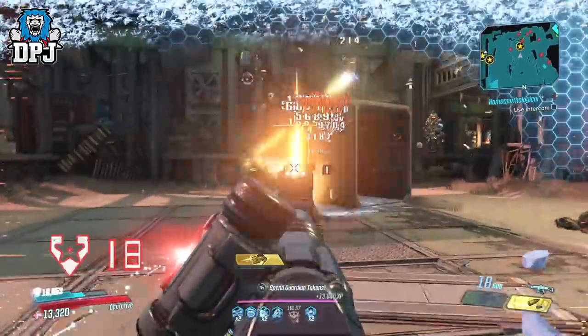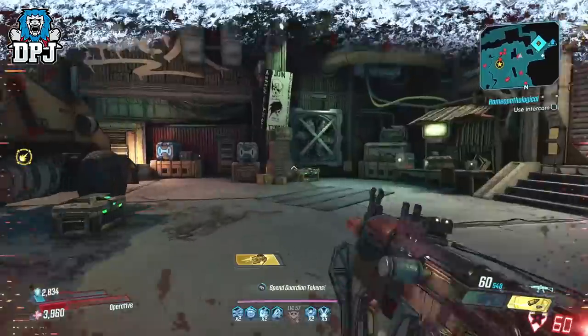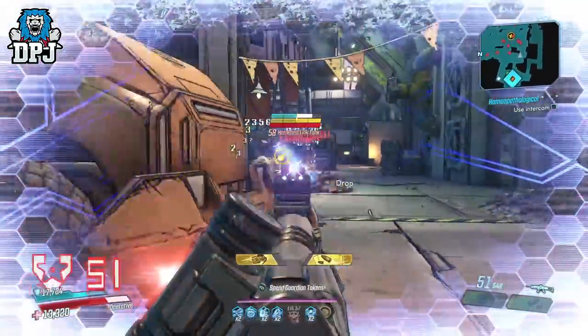The Damned is a weapon you can find across the world as a world drop, but its dedicated boss drop is the Agonizer 9000 within the Guts of Carnivora. So if you want it, you know where to get it.